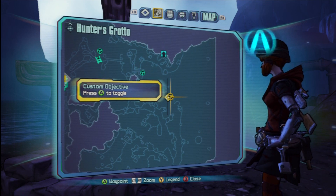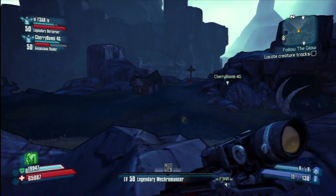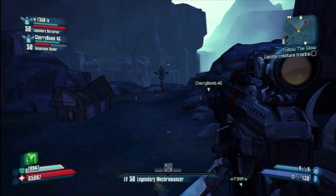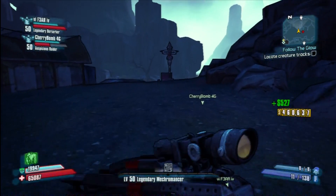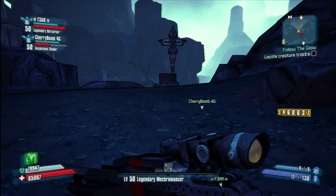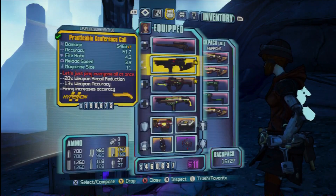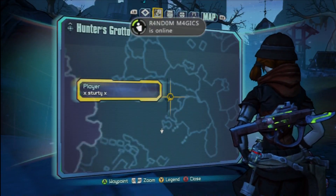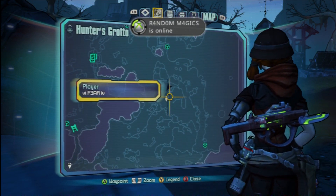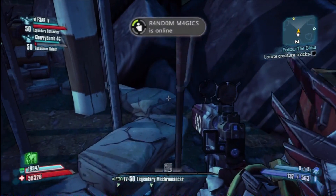I'm probably going to do a separate video that shows you the locations in a bit more detail. After you've lit all four — this is the last one here, and it's a little bit tricky. You can't get to it from the bottom; you have to go around the back and up a giant lift. Then head towards the end of the cliff. On the map, you'll see down the bottom left corner a car and a really thin alleyway — go through there and take the lift up.